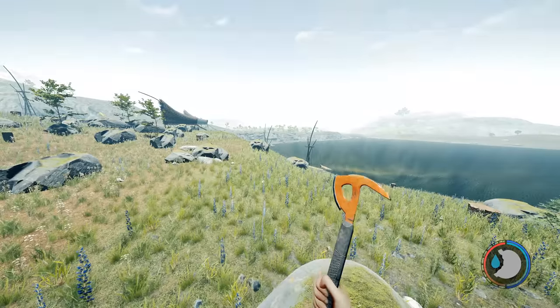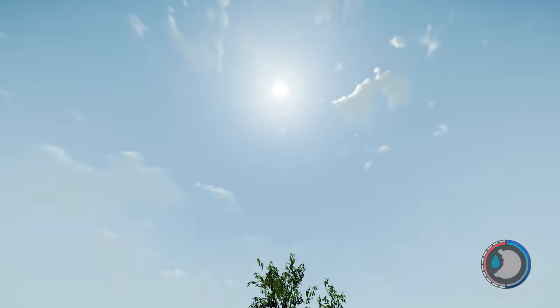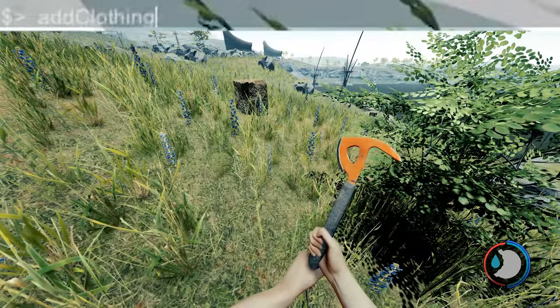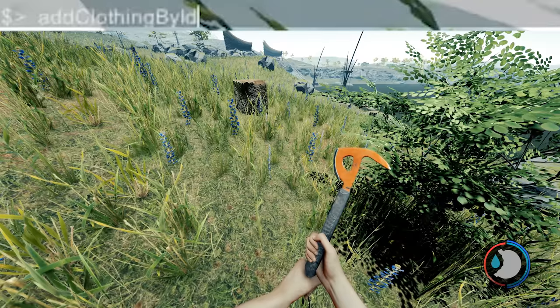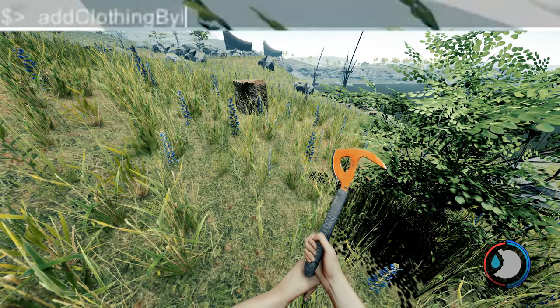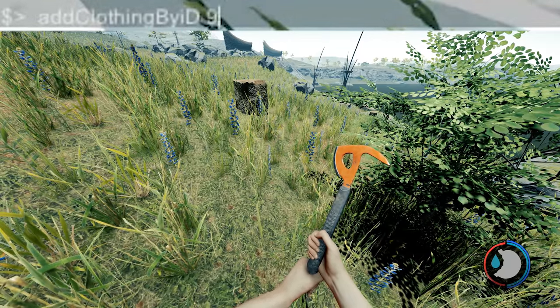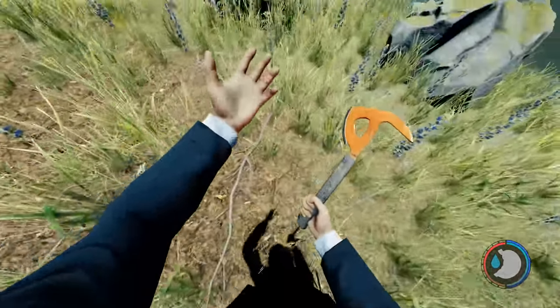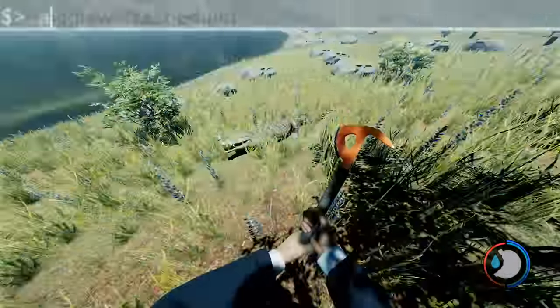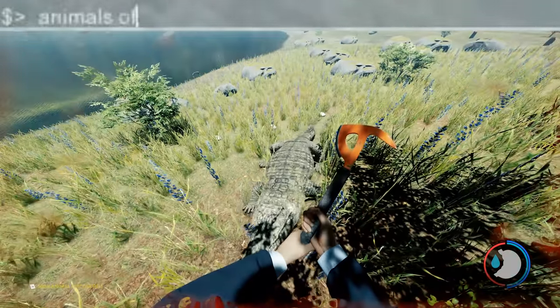It's getting dark so I'll do 'lighting time of day override noon' — super bright, sun's directly above your head and doesn't move. You can also change your outfits; there's a full list on the wiki. For instance, 'add clothing by id go 9' changes me into the black suit, the tuxedo — and there are all the rest as well.